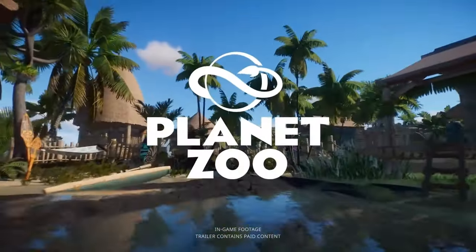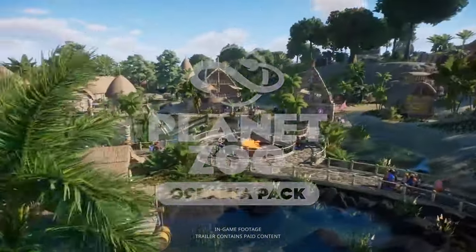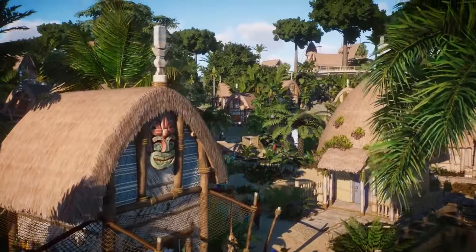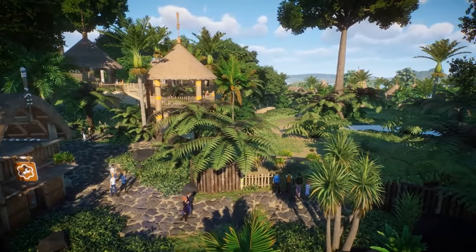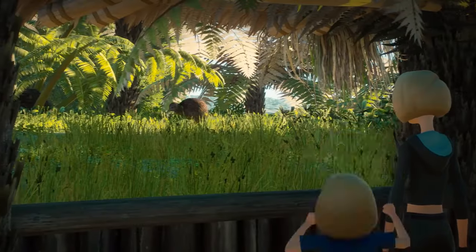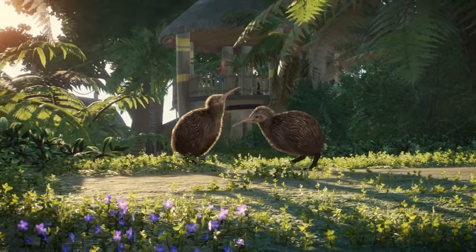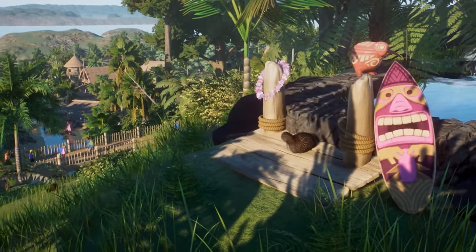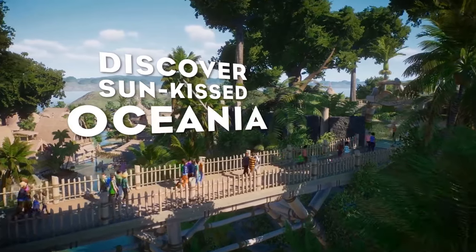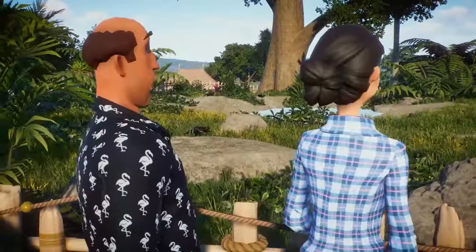If there is one place in Planet Zoo that is currently lacking, it is definitely the ocean. The ocean is the largest biome on our planet, comprising its own sub-biomes such as the kelp forest, the coral reef, and the open ocean. There are several different species from the ocean that currently don't exist in Planet Zoo. One major group in particular is fish — one of the most diverse groups on our planet — and Planet Zoo should certainly include them in some capacity.